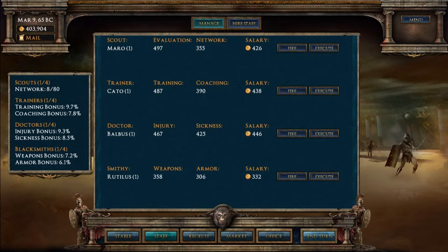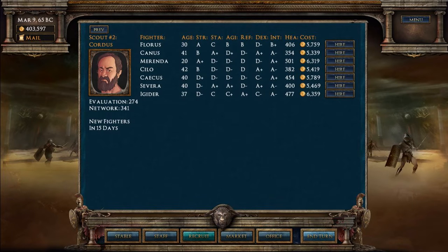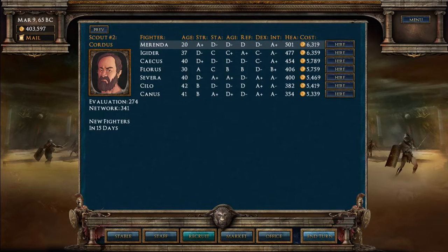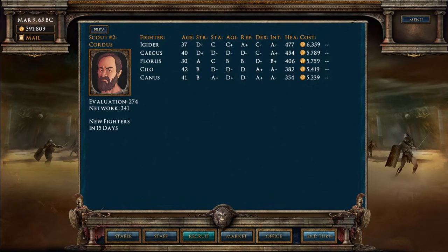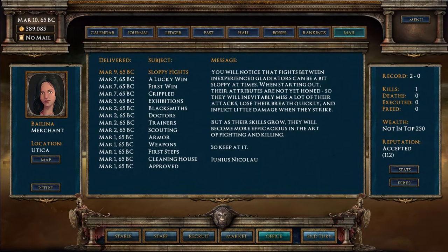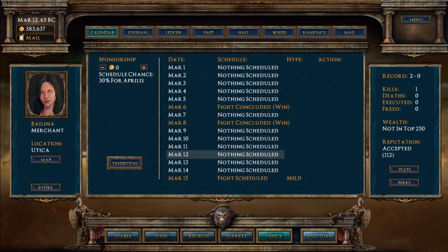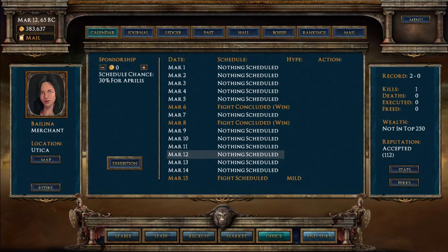We're going to staff and getting another scout in, hopefully to deliver better fighters. We've got Miranda coming. We can't be too fussy right now - let's just get him in. They arrive in three days. We've got a fight at the end of the month that we won't be able to put anyone forward to. I might do an exhibition to get some XP, but I need to be careful about having fighters available for upcoming events.